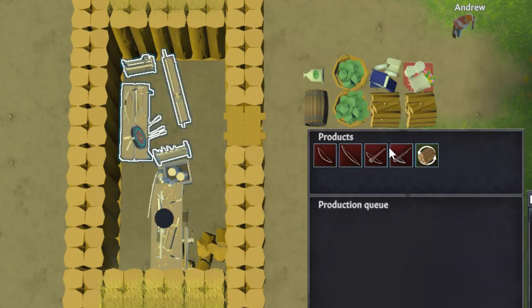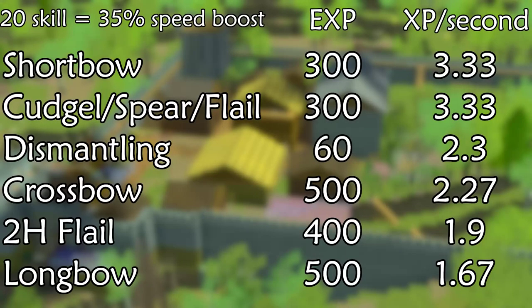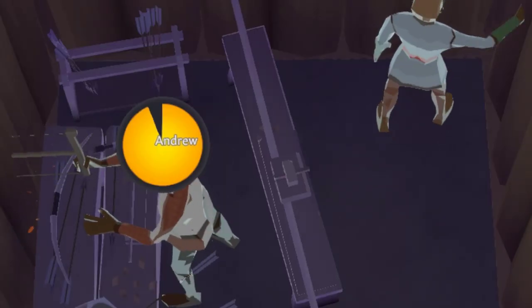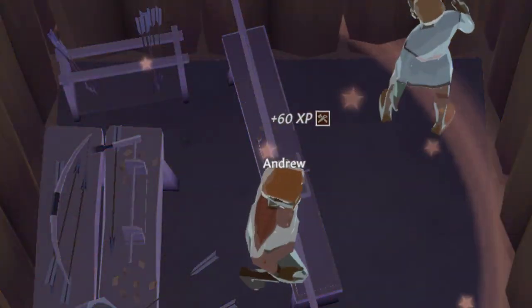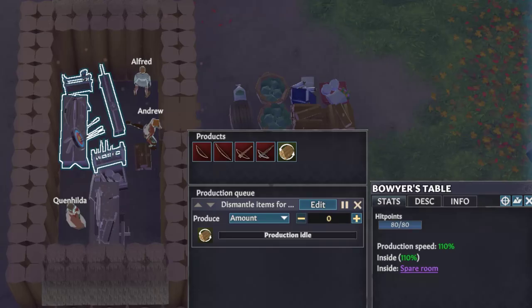Carpentry might have 8 items you can make, but for training there's really no competition — you only want to be making short bows. Other items give the same experience per second or less, but take up more wood. Dismantling any wooden item gives 60 experience in 26 seconds, which is slower than making short bows, but it does mean you're getting resources back. These numbers were obtained while the production building was inside, but not in a workshop or the relevant production room.